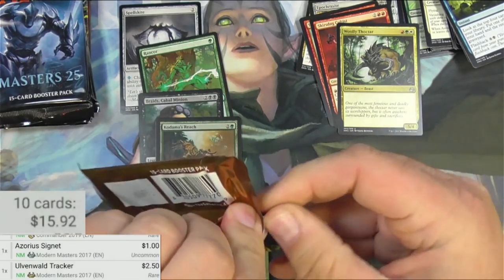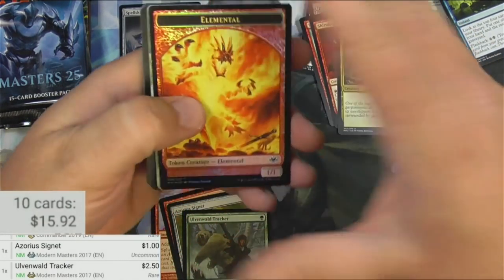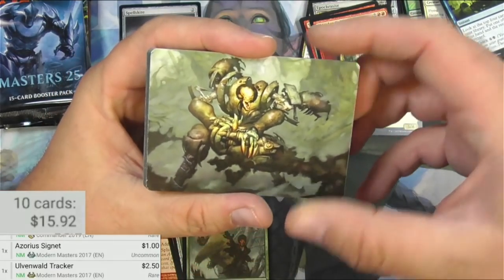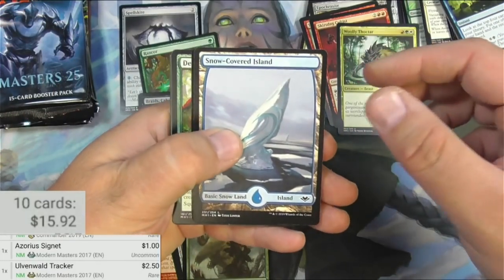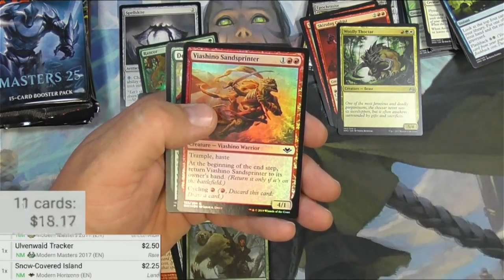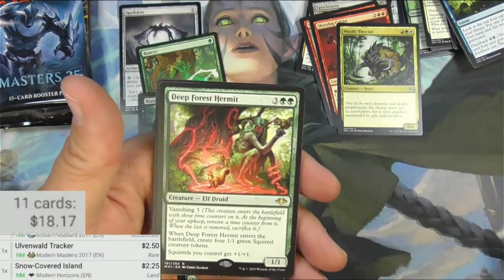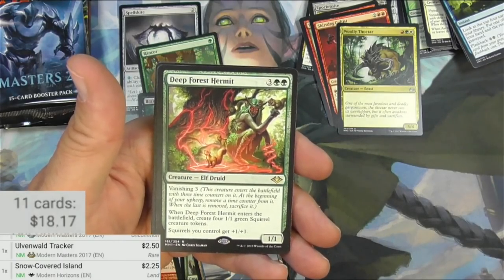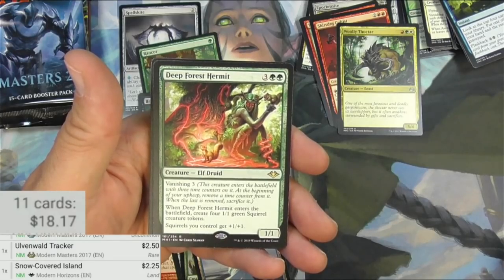Modern Horizons — I don't think there's a guaranteed foil in a Modern Horizons pack. I guess I get a foil token. This is like the Plague Engineer or something like that — yep, Plague Engineer. Snow-Covered Island, you can never have too many of those. We also got a Foil Viachino Sand Sprinter. The island is a couple bucks. And then we got a Deep Forest Hermit for five — it's an Elf with Vanishing. It enters the battlefield with three time counters; at the beginning you have to keep removing a time counter, and when the last is removed, sacrifice it. So you can proliferate counters on this thing to keep it around.